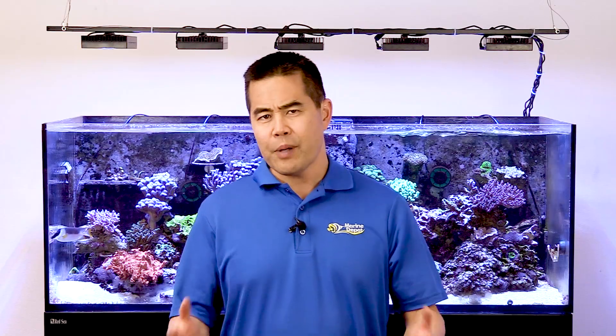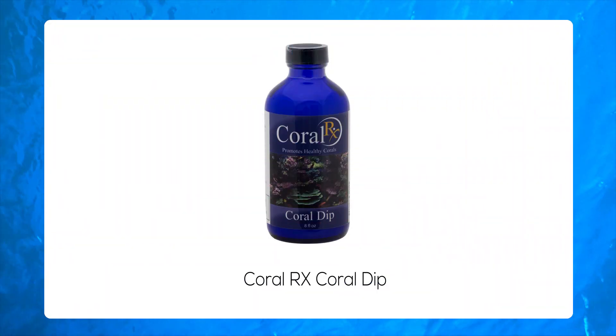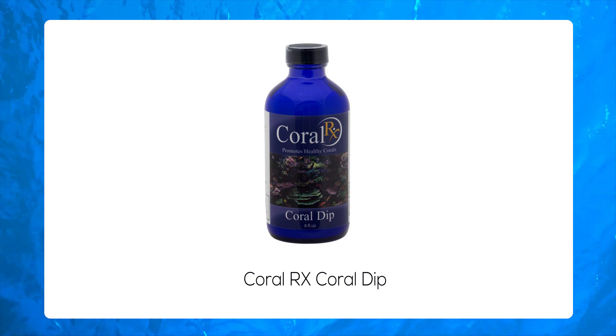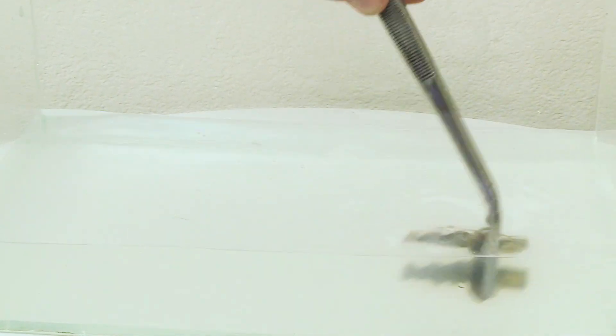Although very rare, it is possible for cyano to grow on living coral. In this case, you can dip the coral with a coral dip like Coral RX Coral Dip. Swish and shake the coral well in the dip to remove or dislodge any cyanobacteria that is present, and then rinse in a separate container of salt water before placing it back into your tank.